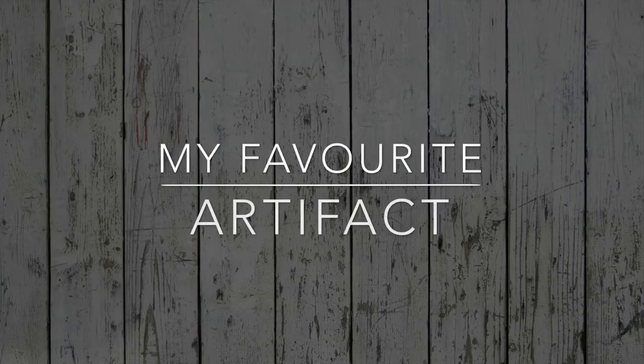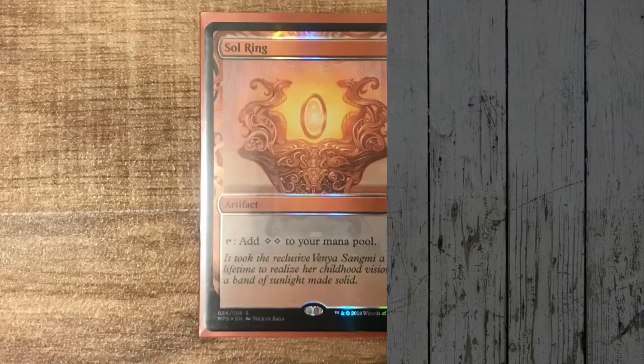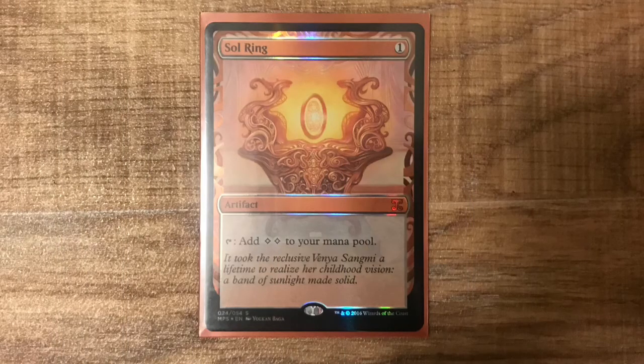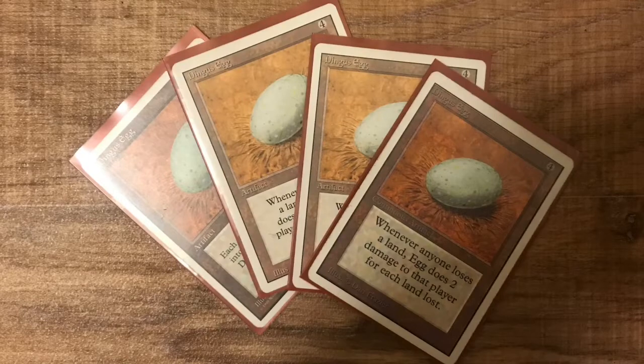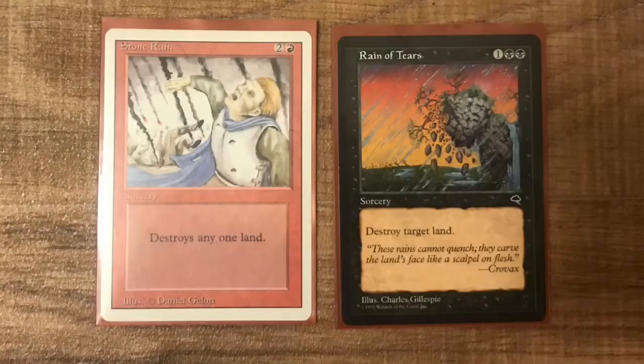My favourite artefact is a tough one! I could pick Sol Ring, but I'm going to go with a very old artefact from when I first started playing — Dingus Egg! Land destruction has since become a frowned upon strategy in many players' eyes, but back in the day, Strip Mines and Stone Rains paired with the Egg was my jam!